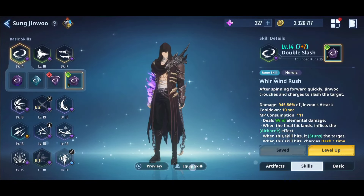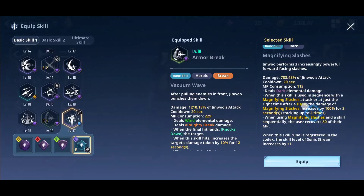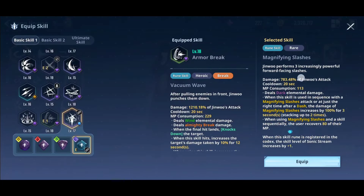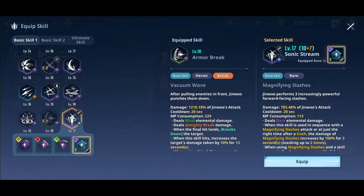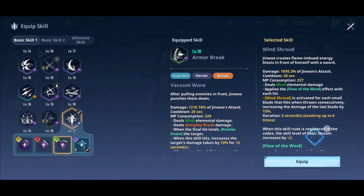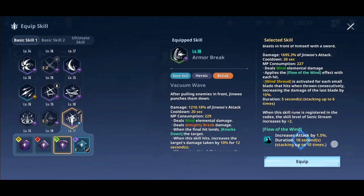Moving on to skills and runes. First, Magnifying Slashes is very important since it's a weakness element — it will help you deal a massive chunk of damage. You can also use Wind Shroud: it activates each blade and increases the damage of the last blade by 15%, stackable up to 6 times, and increases attack by 1.5% stacking up to 10 times, giving 15% total attack. This is also a very good rune.